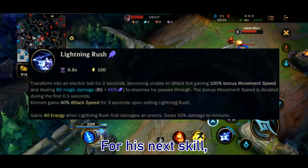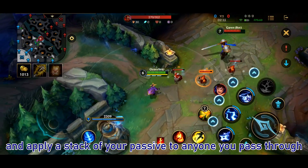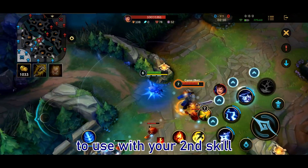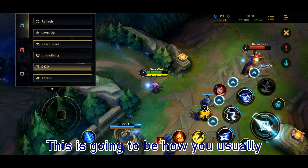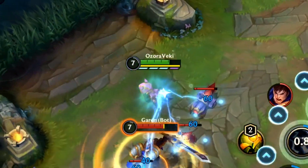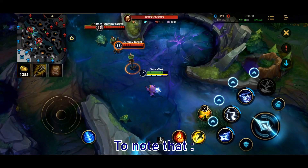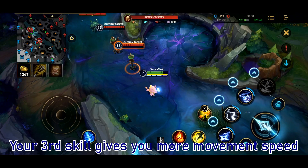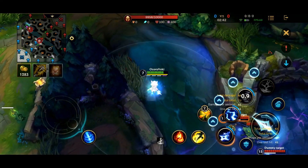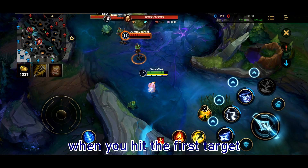For his third skill, you are going to rush into the enemy and apply a stack to anyone that you pass through, which makes it a good combo to use with your second skill. This is going to be how you usually wave clear as Cannon and how you do AOE damage in teamfights. Note that your third skill gives you more movement speed at the beginning of the spell, and it also regenerates a certain amount of energy when you hit the first target.